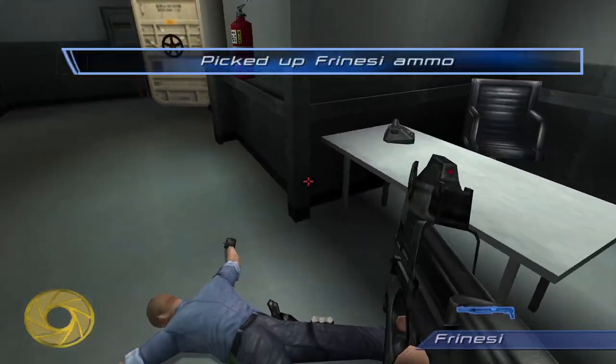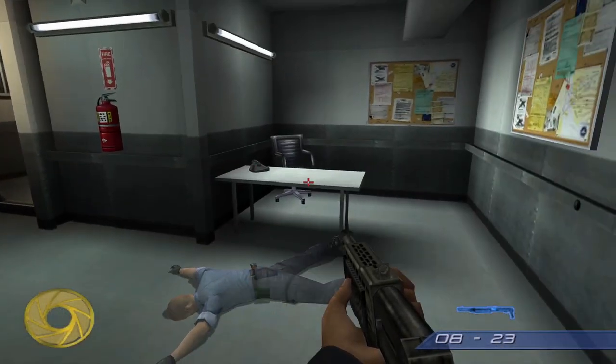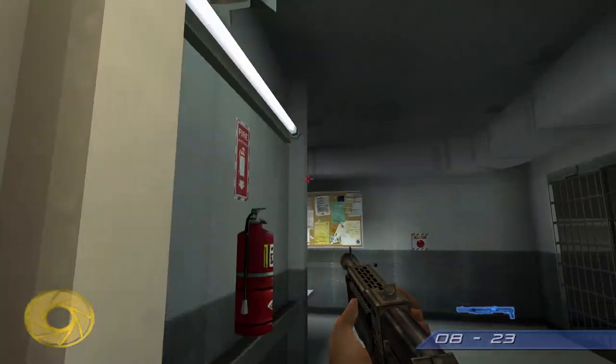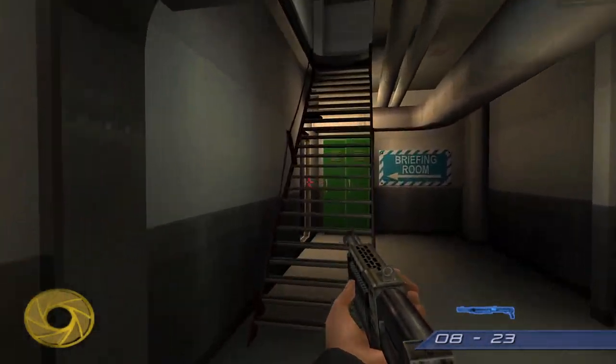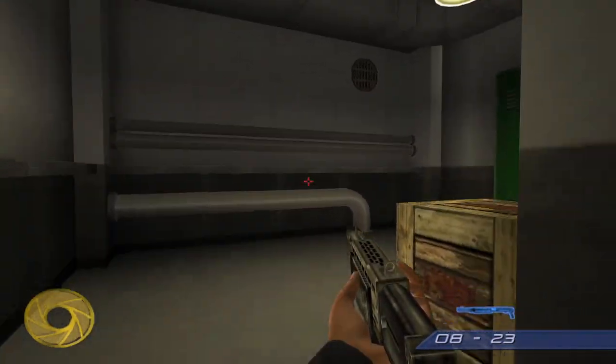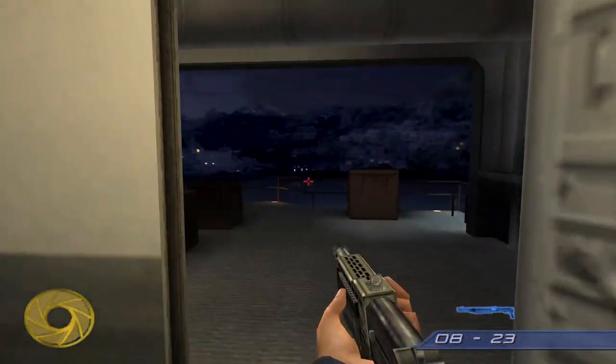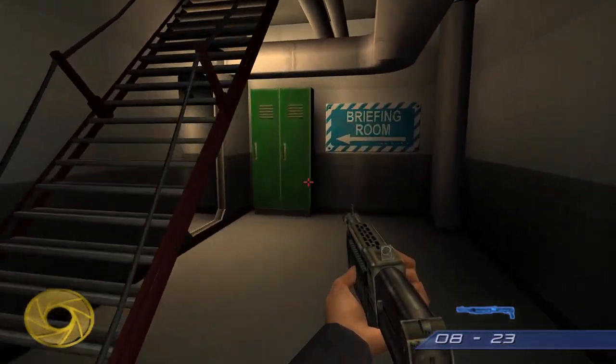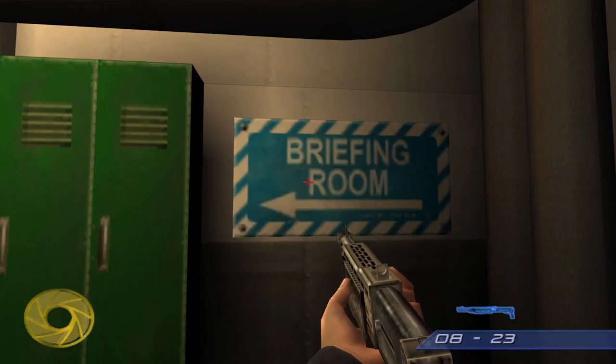The shotgun outside the jail cell actually has a lot more ammunition than the one you get outside - you only get like eight rounds or something on the other side. Things like these signs are also upscaled.